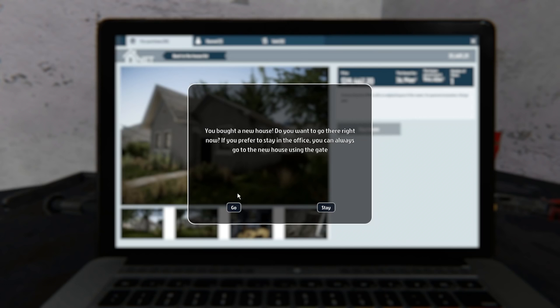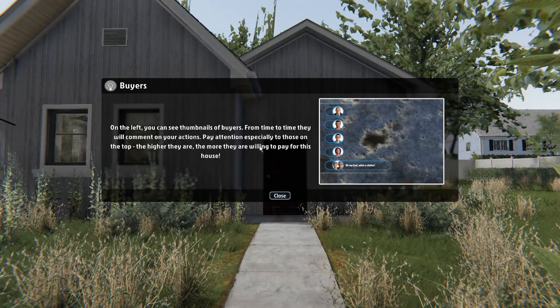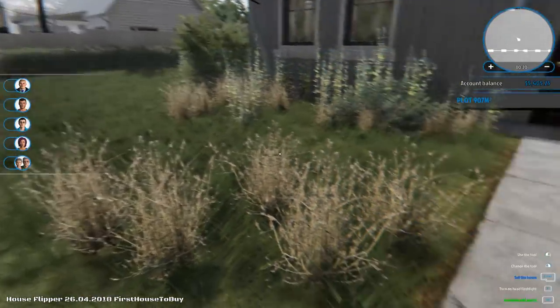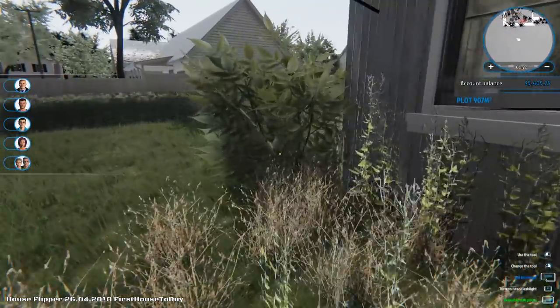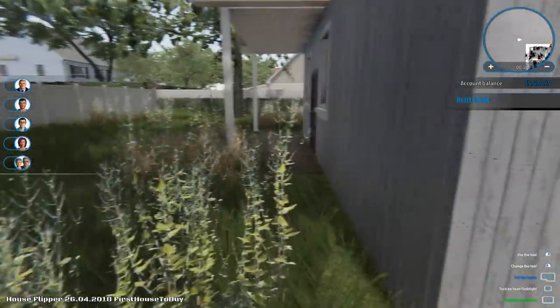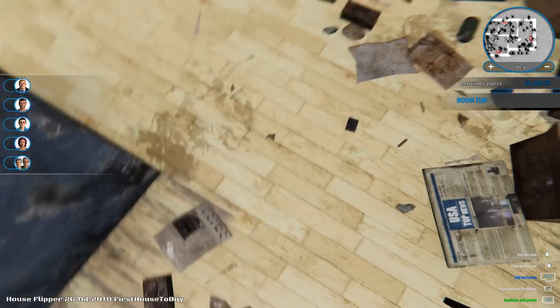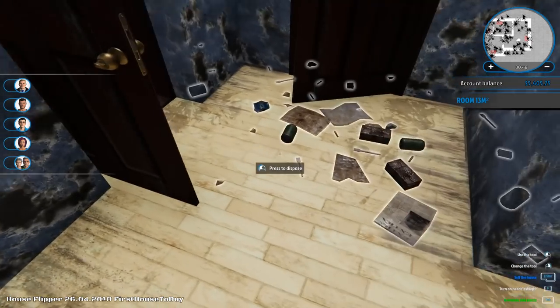You bought a new house — do you want to go there right now? If you prefer to stay in the office, you can always go to the new house using the gate. We'll go there. Just like that, we are homeowners. On the left you can see thumbnails of buyers — this is something new! Buyers actually come, and from time to time they will comment on your actions. The higher they are, the more willing they are to pay for this house. So you kind of have to please the people now. This is something totally new to me, so I'm kind of excited.